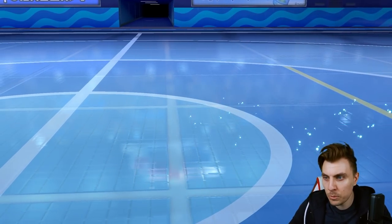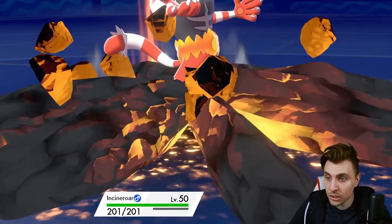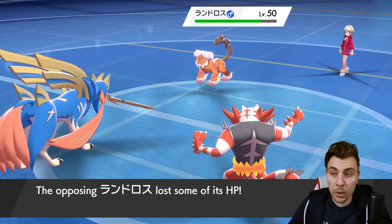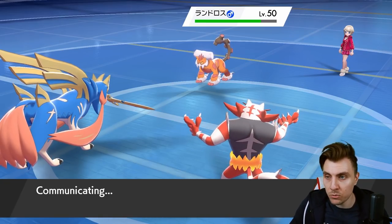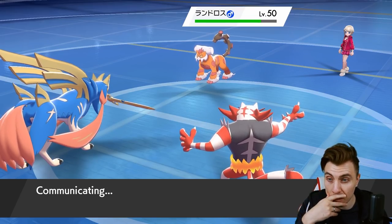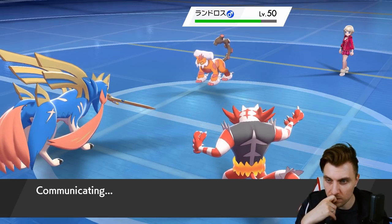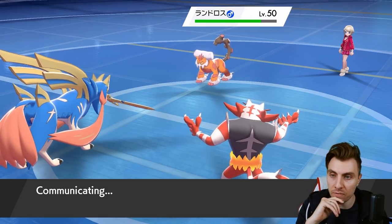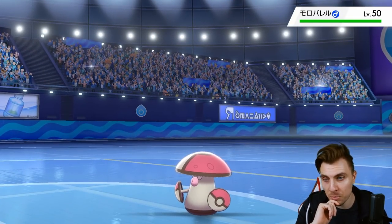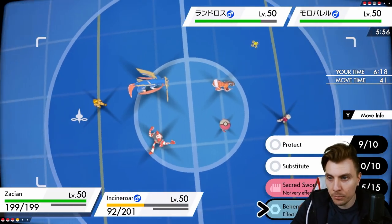We take an Earth Power for our trouble, but the return is definitely worth it. Critical hit doesn't matter, no Berry there, no screens up. Earth Power goes into Incineroar, which is interesting — they're not targeting Zacian, which is a big plus for us. That means next turn we can potentially go for a Behemoth Blade into Landorus and pick up the knockout with the plus one. Having their Intimidator on the field really benefits us. Amoonguss is coming in next.